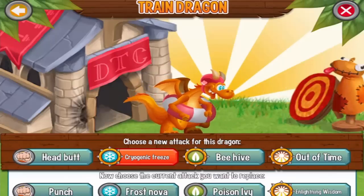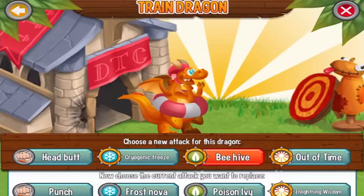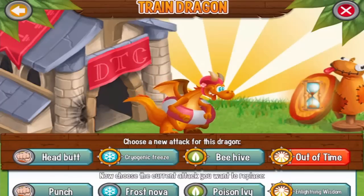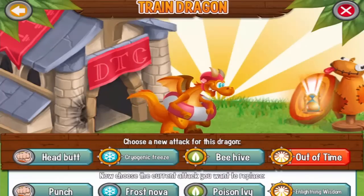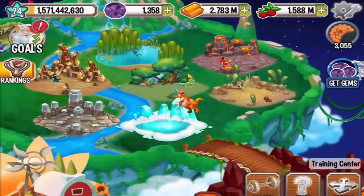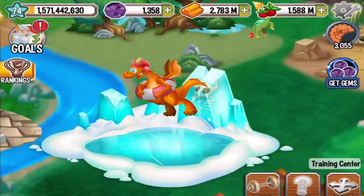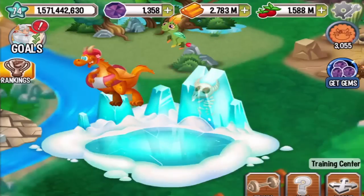All three attacks — Cryogenic Freeze, Beehive, and Out of Time — are pretty close, pretty much powerful attacks you can train this dragon with. Alright guys, this is the Summer Dragon special discount offer. Have a nice day and have fun in Dragon City as usual!